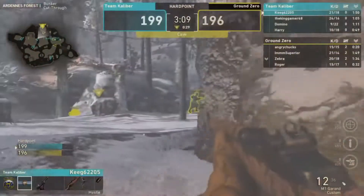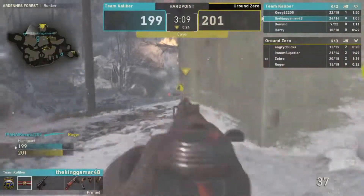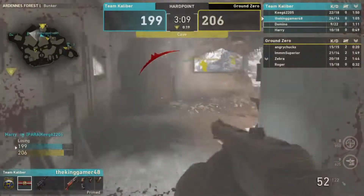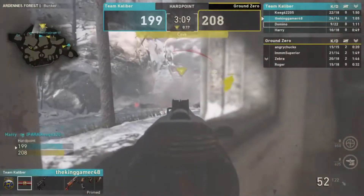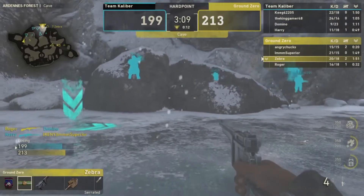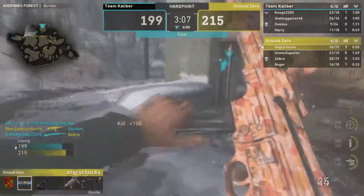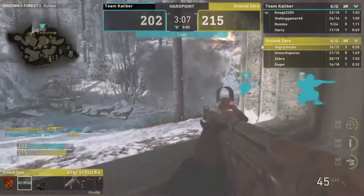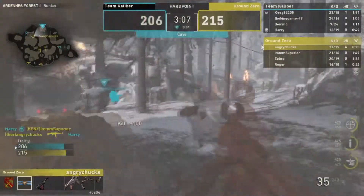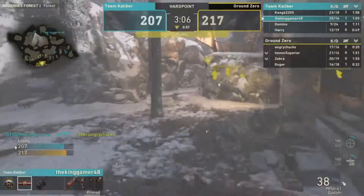Roger gets a kill. Watching Study — Parasite drops and can't find Zebra. This lead is significant. Theory lands a huge flank, finds one, but then gets team-killed by Harry. Harry then gets found by Theory as well — a four-kill streak for Theory before being taken out from behind. Study picks up that kill.